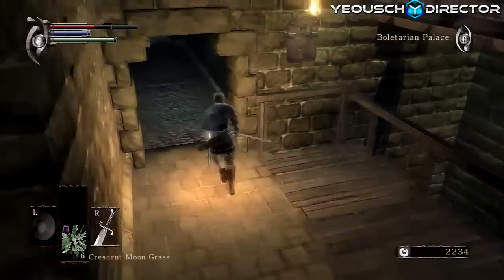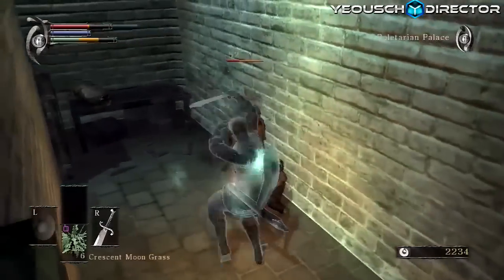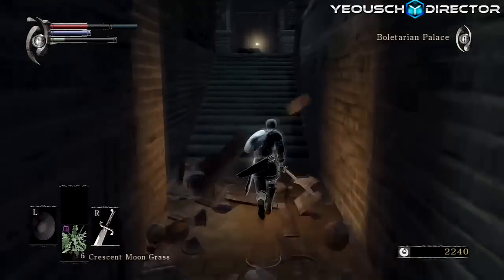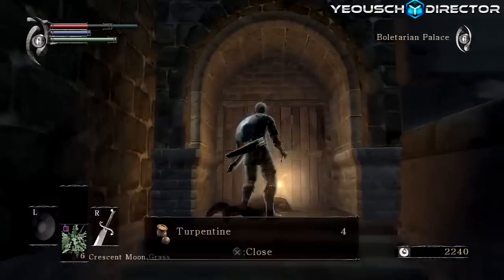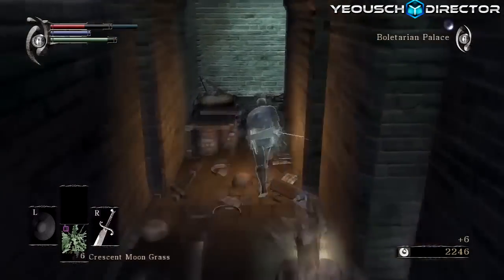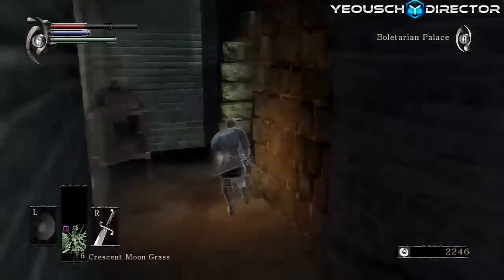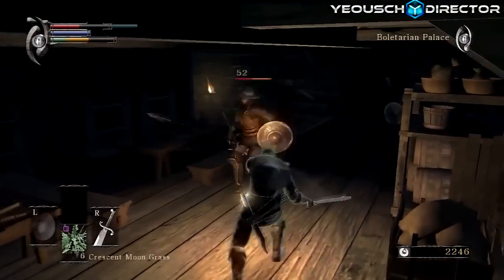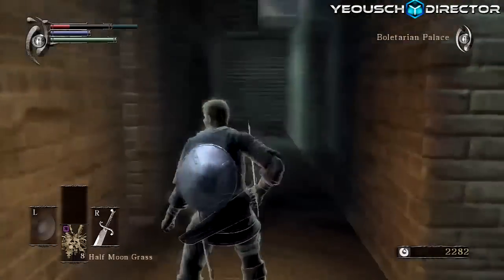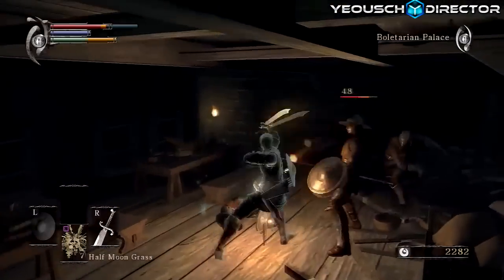There's the boss, guys. You do have to get back through this level — there are some enemies, but it's not too bad. Don't die right now. Once you get back to the beginning it's going to be okay. I really recommend going to pick up that turpentine — it's a very helpful item for the first boss especially. Right here there are a couple guys waiting with little spears — go ahead and kill them. I just realized how almost dead I am; let's go ahead and drink a half moon grass.